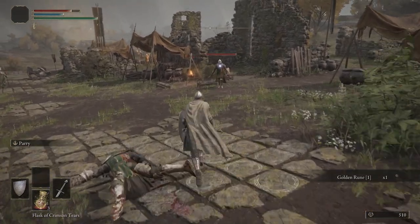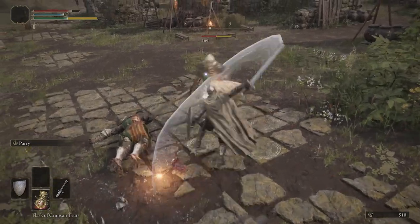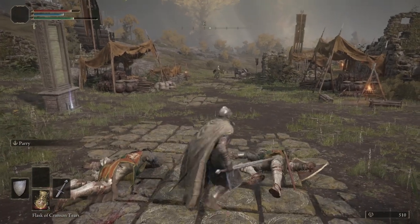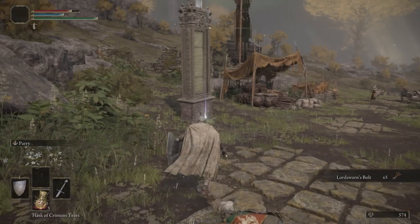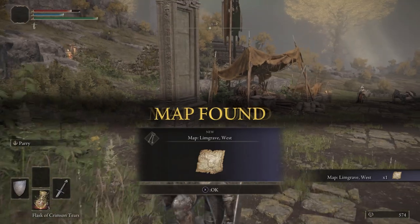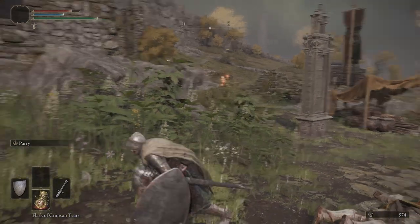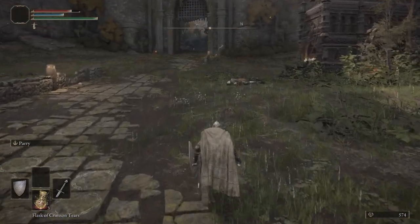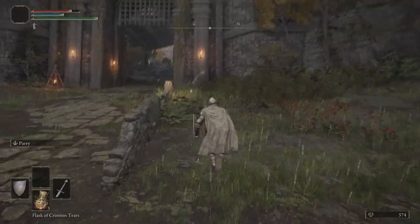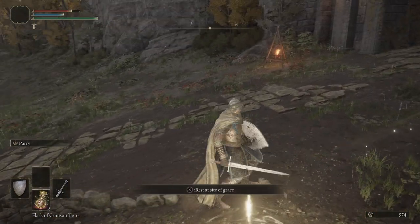He's going to run at us — that's okay, we'll take him out real quick. Just be careful not to get the attention of that knight with the spear and shield; he's pretty tough. We're going to pick up the Map — Limgrave West. There's also a knight patrolling over here. We can stand up, go back to this Grace, sit at it, and there's going to be a cutscene where we meet the Finger Maiden who will allow us to level up.